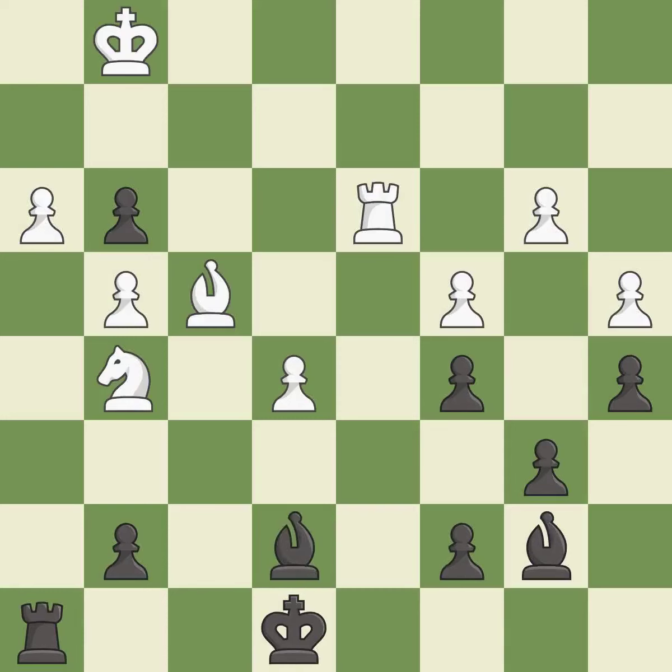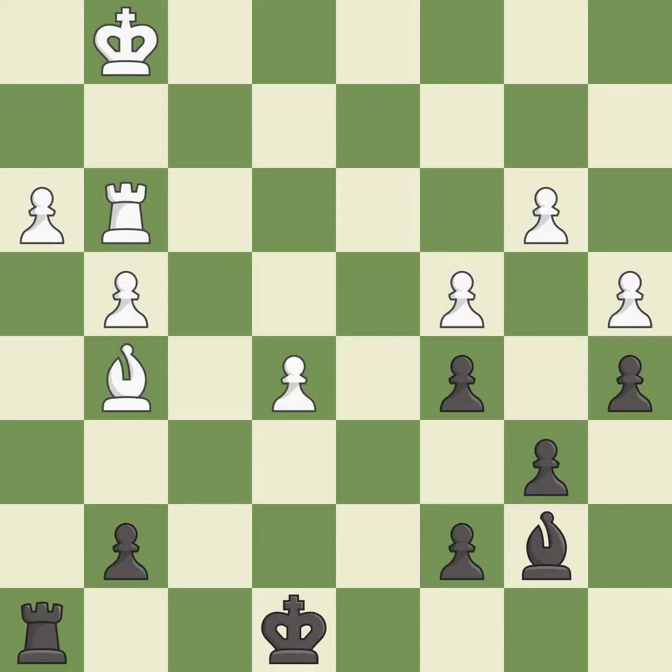This moves the bishop to a more active square, making it gain scope. This threatens to win material; it is best. That was a free pawn; it is best. This is the strongest option; it is best. Recaptures. This threatens to push a passed pawn towards promotion. This is the start of the end game and white is better; it is best. This activates the king in the end game by getting it off of the back rank.